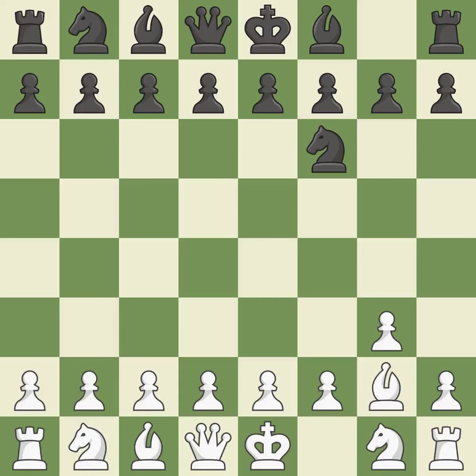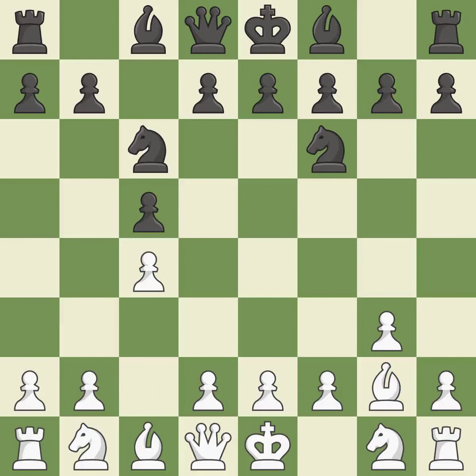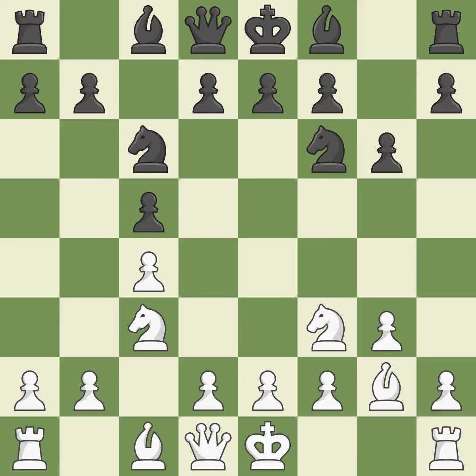By positioning the bishop on a potent diagonal, this fianchettos the bishop. A knight moves out of its beginning square and into the action. The bishop is prepared to move into a functional square. This develops a knight from its starting square, activating it.